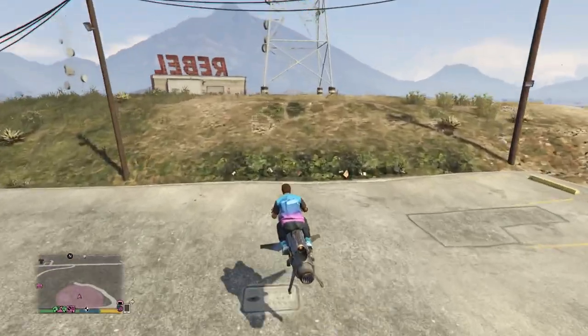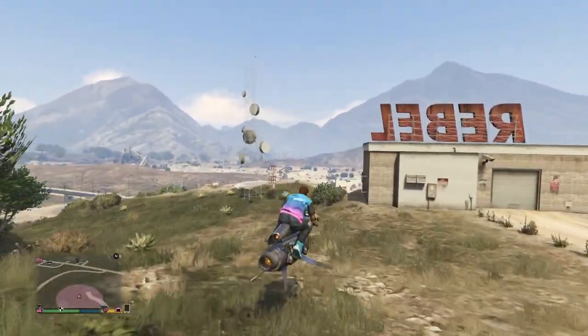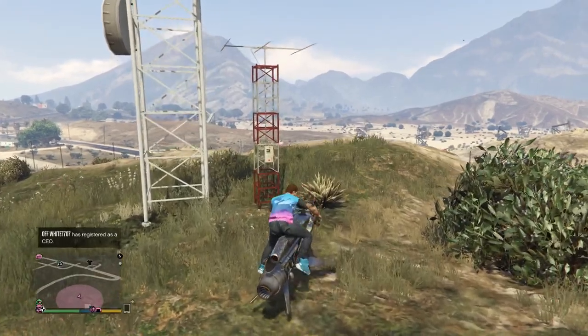Radio Antenna 6 is located next to the Rebel Station in the Grand Sonora Desert. The antenna is next to the building that has the Rebel sign on it.